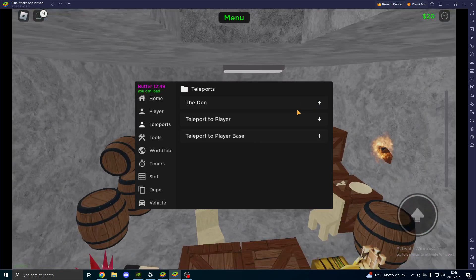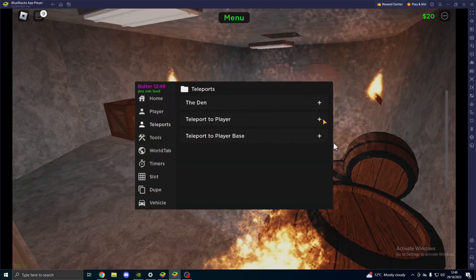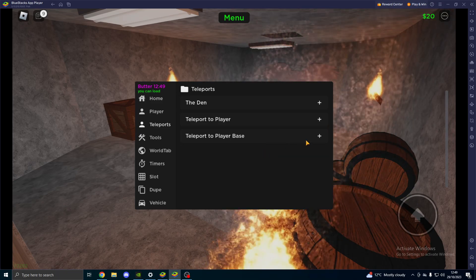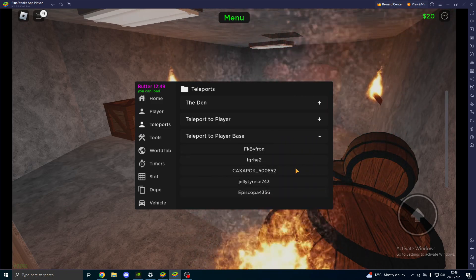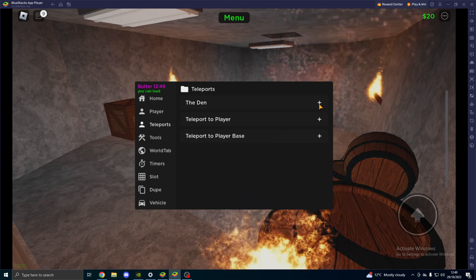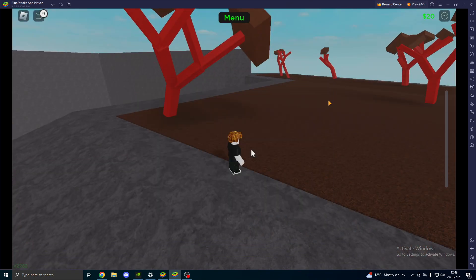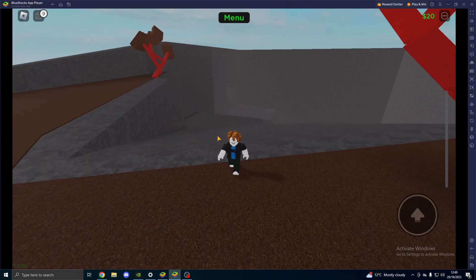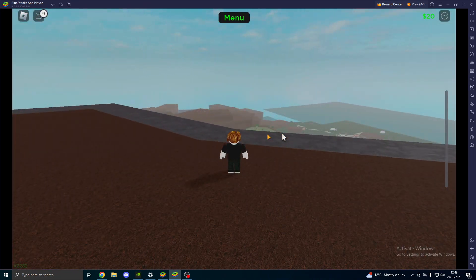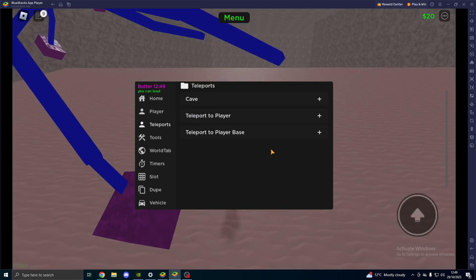Teleports — you can teleport to the waypoints. As you can see, I'm here right now. If you want to teleport to a player you can, and you can teleport to a player's base. I don't have one dying. Not sure why it doesn't let us teleport there — I think it needs refreshed. But as you can see, the teleports to different places actually works. It is pretty nice. You can go anywhere in the map, pretty much.